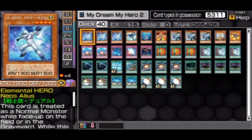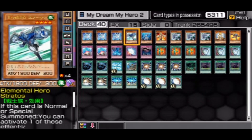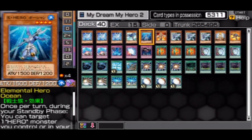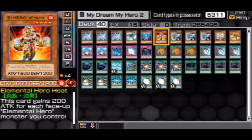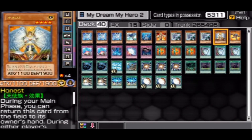Alright guys, here we are. This is the Elemental Heroes. You guys can pause this, you guys can rewind this — do what you must. This is the last deck that I used for the Heroes and it actually worked really well. You guys can change these two if you want; it's up to you. I would really suggest you hold on to the Bubble Man, and if you know how to use it — I didn't know how to use it, maybe you could.